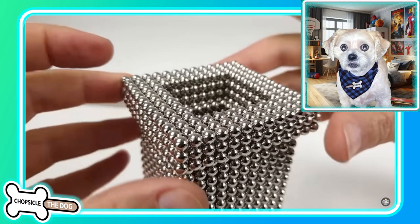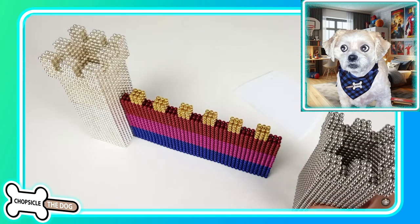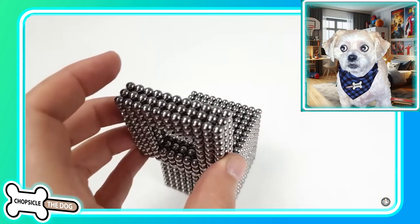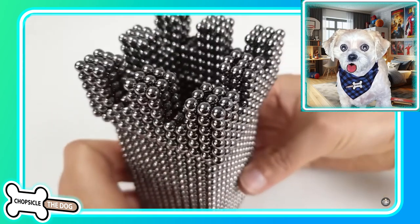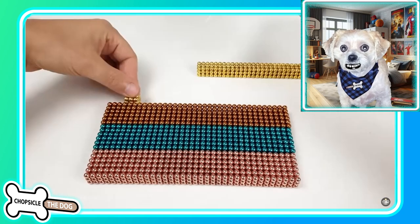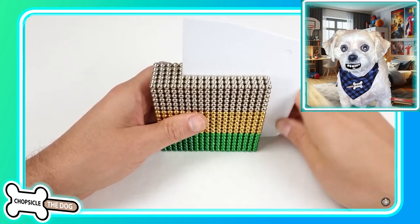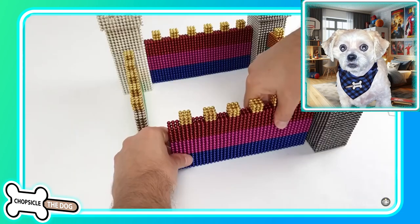Building up the tower, placing the top of the tower again. Are we going to stop there? Will it just be the front wall? No, it looks like we're going to continue on. What do you think is going to win? Tell me in the comments. Do you think the magnetic balls that build the tower are going to win, or do you think the metal balls that are being fired into it are going to win? Will this be enough to withstand the metal balls? Tell me down in the comments.